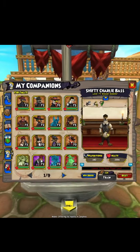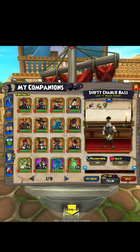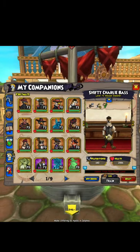Here is a companion you can get for free from doing the side quest in Cooper's Roost from Dr. Elmer Koop. You can get this guy for free if you're a Swashbuckler, but if you're in another class you can pay for him — about $10 in the crown shop.